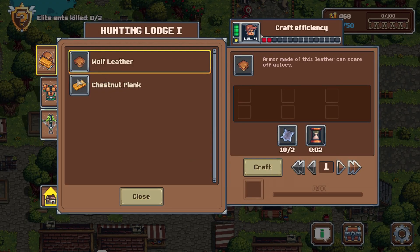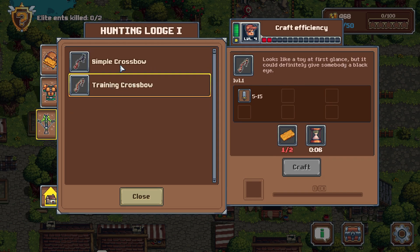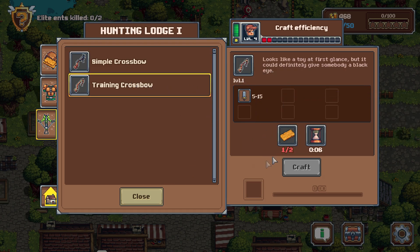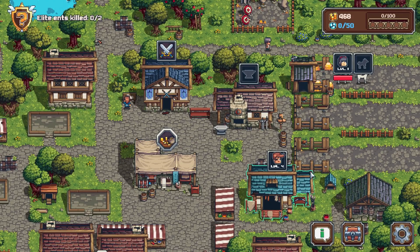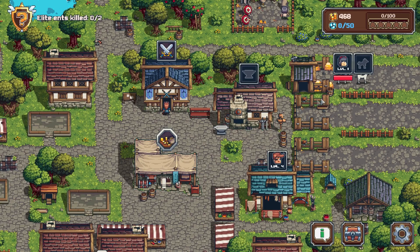We need to worry about getting some leather stuff. Realistically we want to get either one of these made — preferably that one, but that requires level four. A training crossbow we could do right now — we just need one more plank. But I can't actually do it right now. That's upsetting. I guess there's no point of her coming.